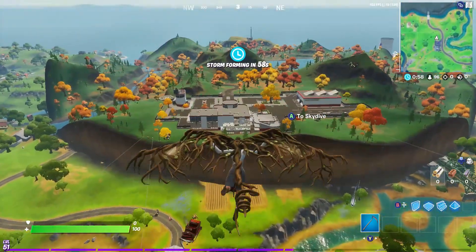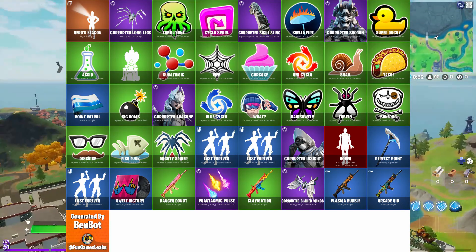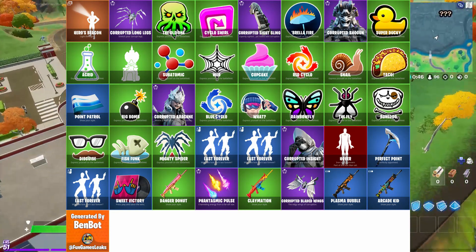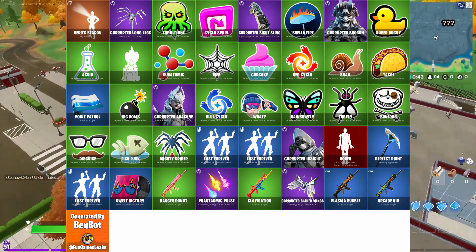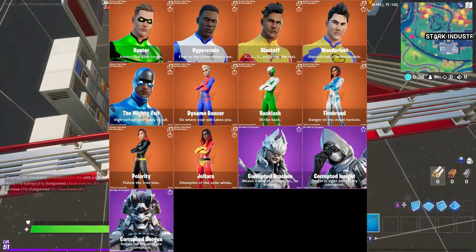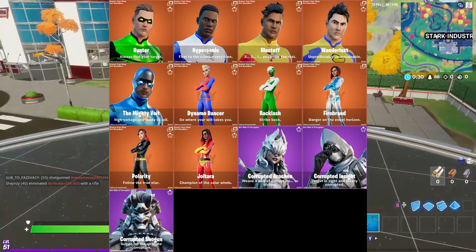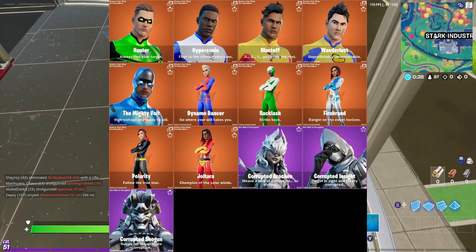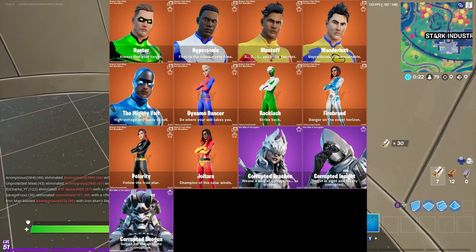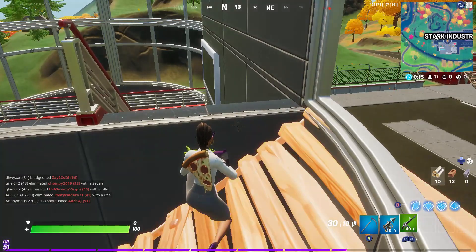First thing we're going to take a look at are these emotes — item wraps, new dances, harvesting tools. We got the new Sweet Victory music pack which is really cool and funny. Moving along, here are the different skins that have been released: Hunter, Hypersonic, Blastoff, Wanderlust, The Mighty, Vault, Dynamo, Dancer, Backlash, Firebrand, Polarity, and Jolterra. The last three will be part of a pack we'll talk about shortly.